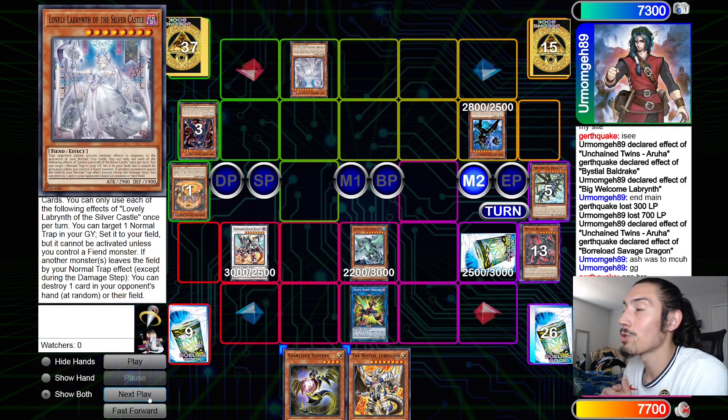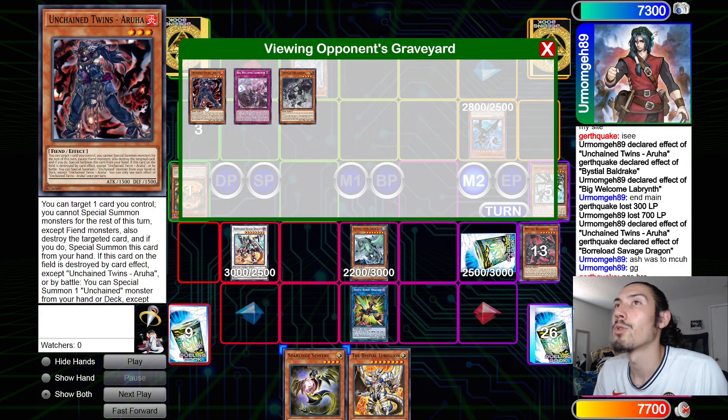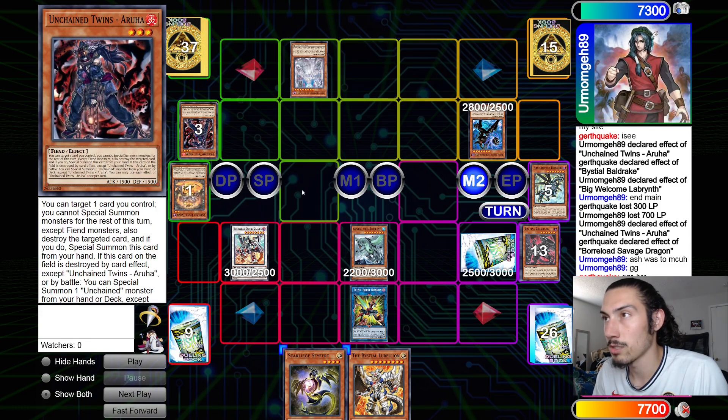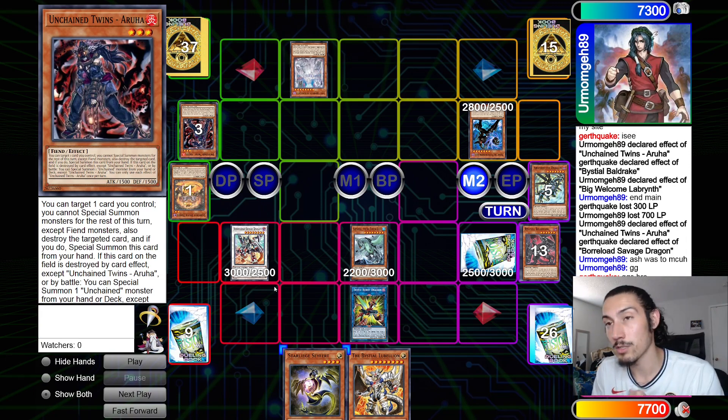Hopefully you guys enjoyed this video. The Unchained Labyrinth deck is pretty cool — it gives Labyrinth an extra push. I don't know if Labyrinth necessarily needed the push, but it synergizes because they're fiends and you can turn your Labyrinth monsters into your Unchained engine since the link just takes two fiends. I'll be trying to get more replays for you guys, maybe even a double upload today. That's gonna do it for this one, I'm out — peace.